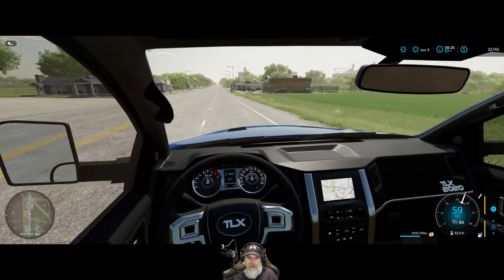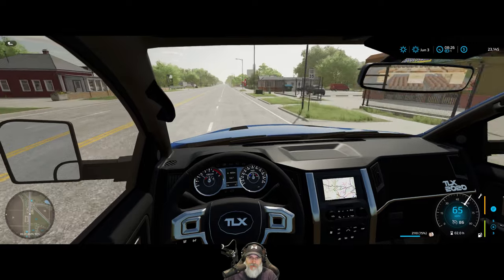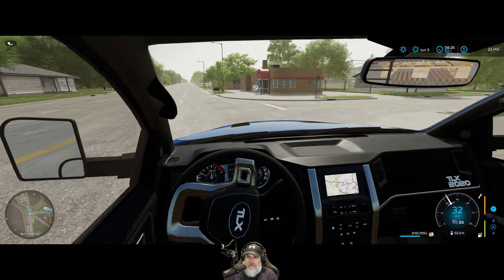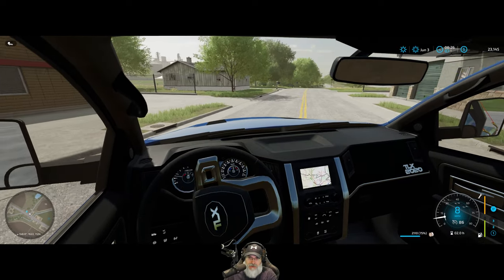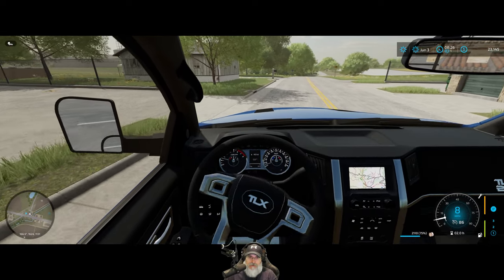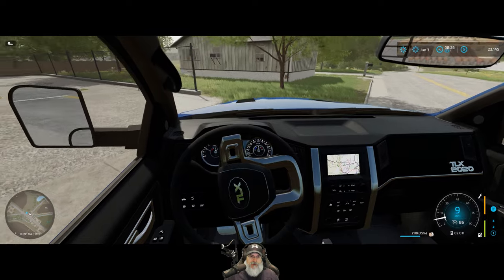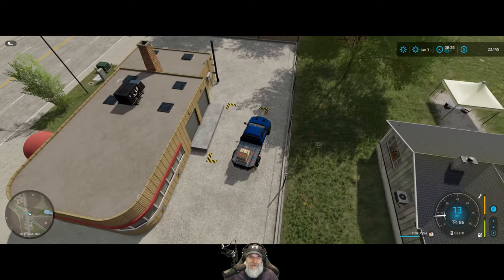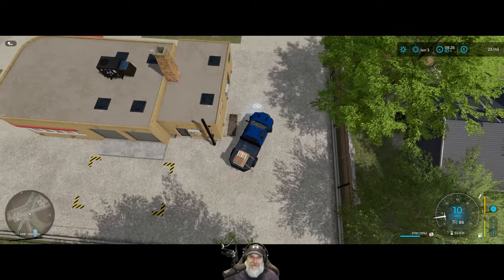I used the admin magic on the paint on my truck again to get it all fixed back up. The kind of wear that it shows — you wouldn't see that kind of wear on a vehicle for years, even if you didn't do anything to take care of it. So it's funny that it wears out that quick.